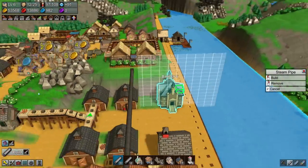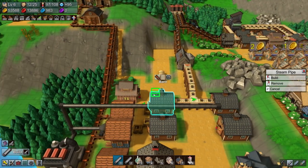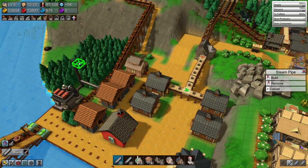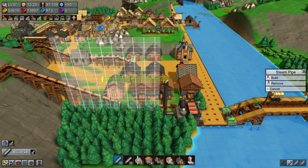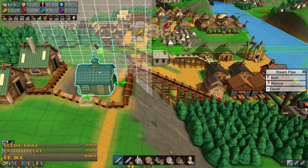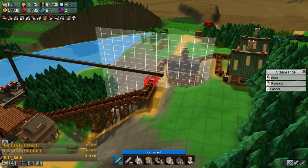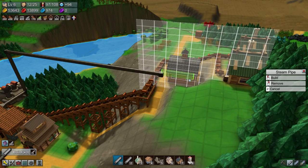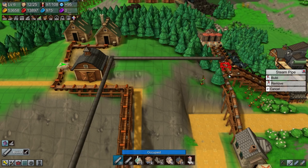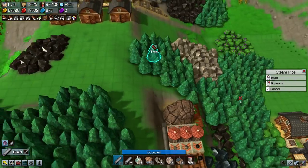Might not be the best looking thing in the universe, but I kind of like the idea. Maybe we could run this more towards the mountain and then instead of just over the top of everything — yeah, let's do that. Where would that line up? Let's take it up a little bit more. Something like that, there we go. Perfect.